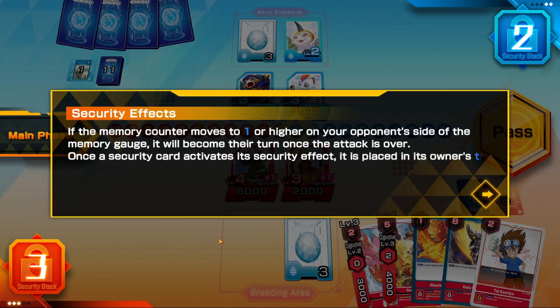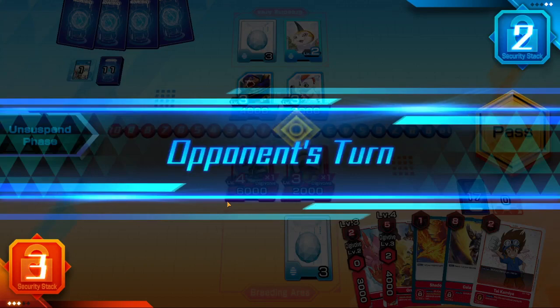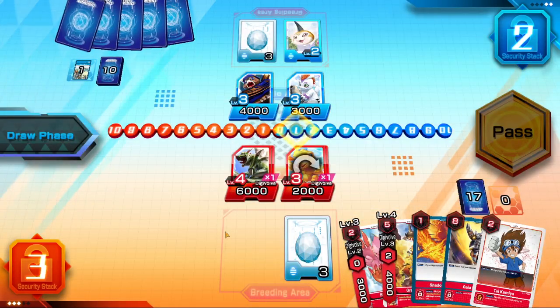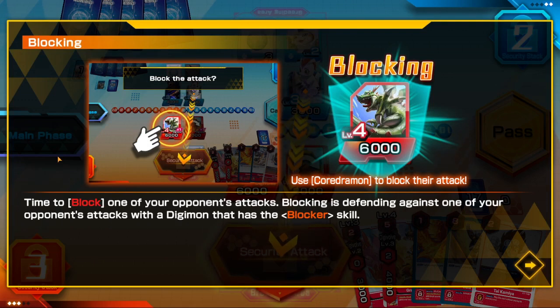Once a security card activates its security effect, it's placed in its owner's trash. Security effects do not require a memory cost in order to activate. Time to block one of your opponent's attacks.